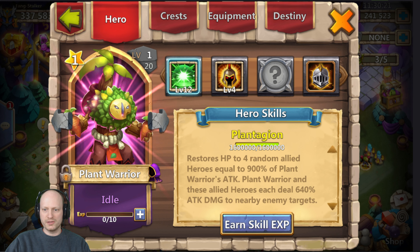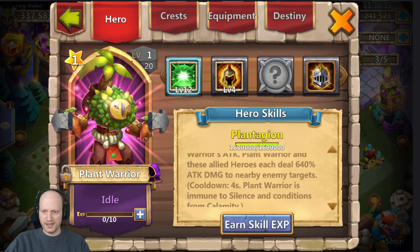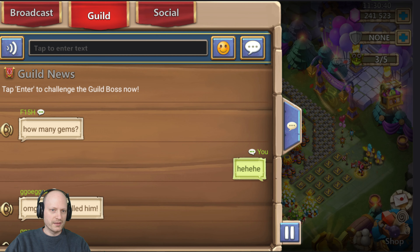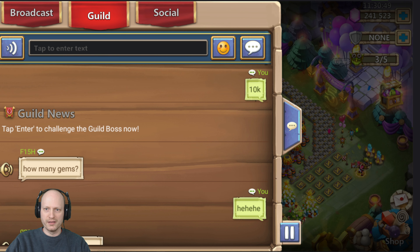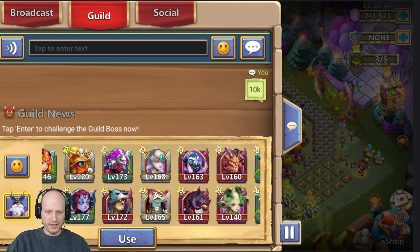He is skill level two now — HP restored to four random allied heroes equal to 900% of Plant Warrior's damage, 640% attack damage to nearby targets. That's nice. The guild wants to know how many gems I used — I'm gonna say about 10k, maybe less than that actually.